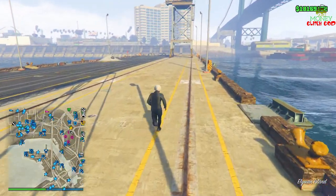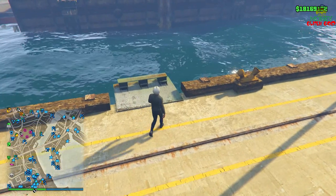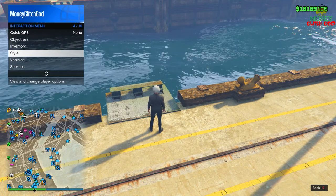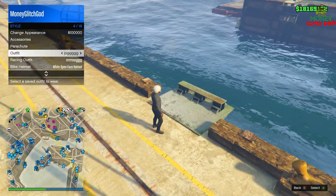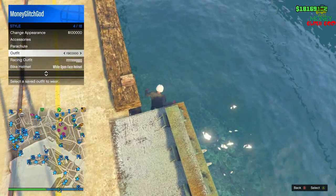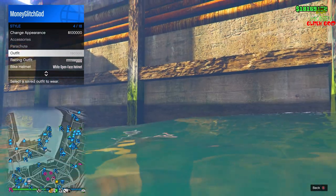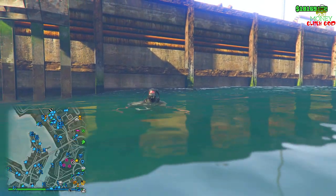You don't even have to run to the end of the dock — we can use this one right here because we're just going to teleport back. Open your interaction menu by holding the select button or the menu button on the left. Go to style, go to any other outfit that you have. When you hit the water, switch outfits — wait till you hit the water, boom. Exit the interaction menu, and if you are still on the scuba suit you've successfully hit this part of the glitch.